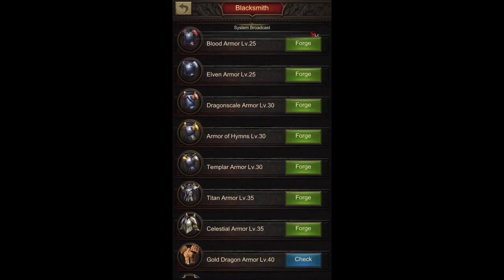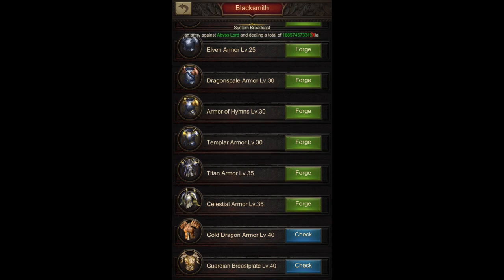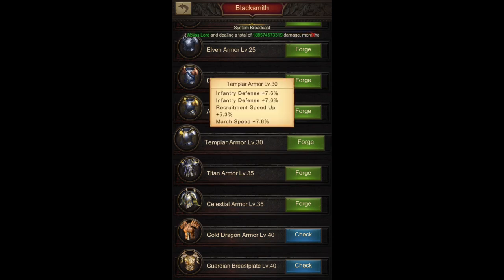At level 35 for cavalry players, it's the Celestial Armor because it has two times cavalry defense — very good for them, with stamina recovery available as well. For infantry players, you could have Titan Armor at level 35, but it only has one infantry defense plus angel defense. This is good when you're sending angels in good numbers for additional protection, as they are the most powerful units in the game. However, if you're more focused on infantry and angel technology isn't as high, the better option would be Templar Armor again for the two times infantry defense.